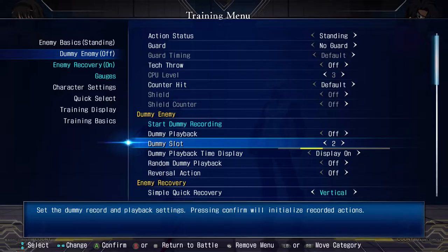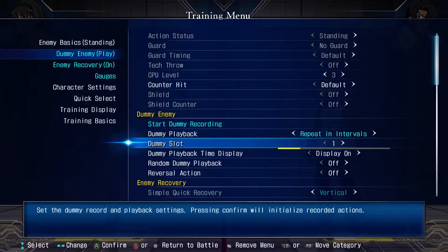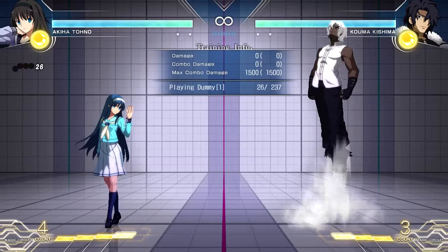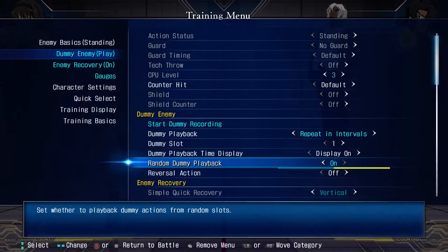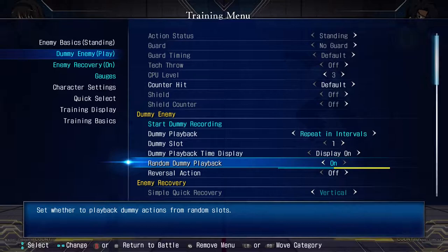Dummy slot: you can have multiple recordings. You can record this character doing one thing — that's recording slot one — and record something else for slot two. You can have multiple recordings, which makes it simple to test a bunch of stuff. Random dummy playback randomizes the recordings, so it'll randomly play slot one or slot two. You can turn off the indicator showing which slot is playing so you don't know which is coming — useful for practicing reacting to different scenarios. I would recommend always having the indicator off.